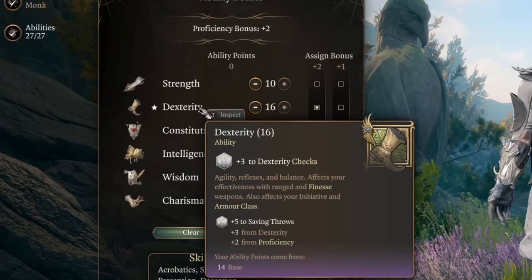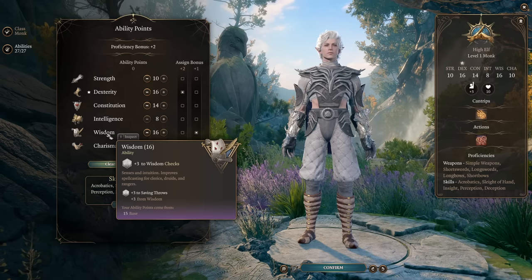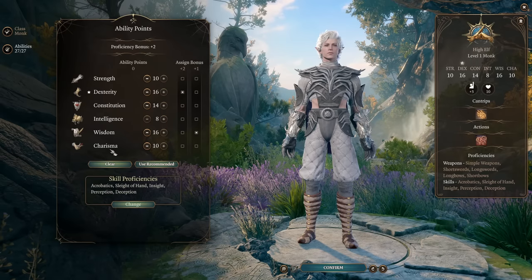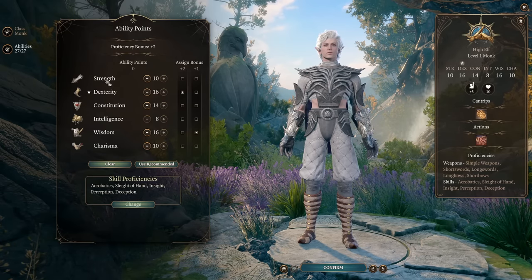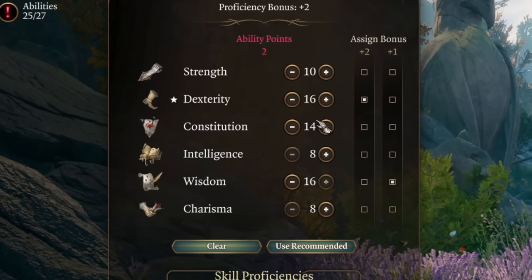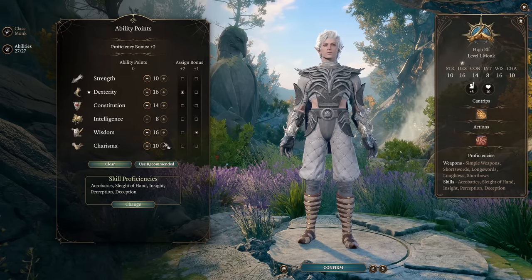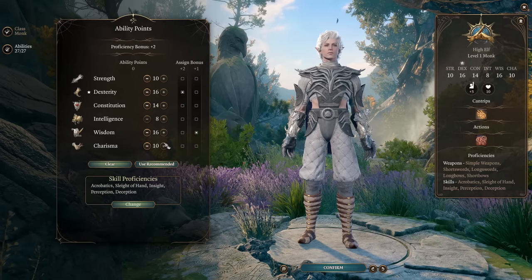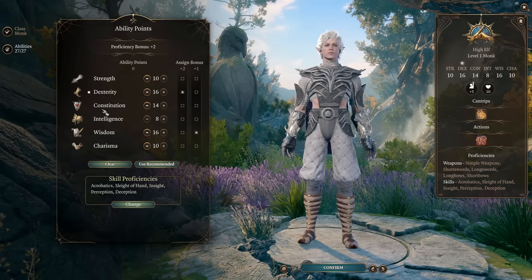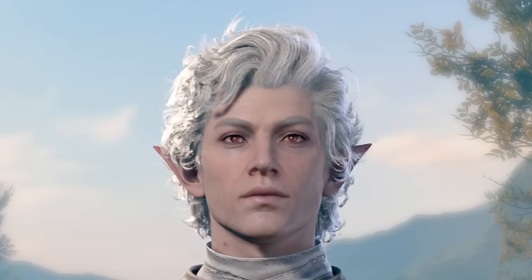The main abilities for monk will be wisdom and dexterity. Dexterity gives you more chances to hit your enemies with your weapons and fists, and wisdom will increase your armor class. The third main ability is constitution for more health points. Then you can put some points into strength and charisma just to jump a little farther and not fail charisma checks, or just go 12 into strength. But there's a catch - this build will be around unarmed fists, so while this is the starting ability distribution, you'll want to change it as you level up and change your gear.